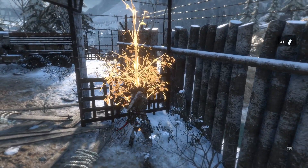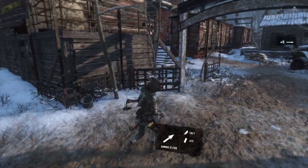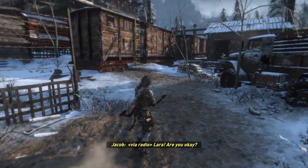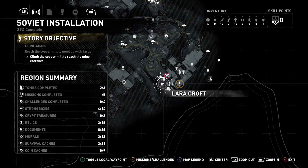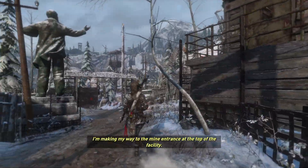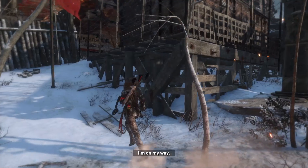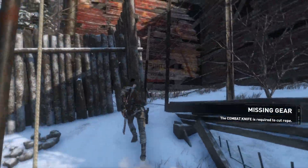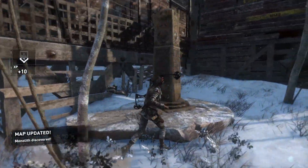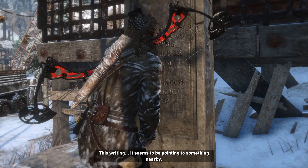We should make some arrows. Lara, are you okay? Yes. I'm at the base of the old Soviet mill — I'm making my way to the mine entrance at the top of the facility. Can you meet me there? I'm on my way. Are we though, Lara? We're kinda busy doing something else.